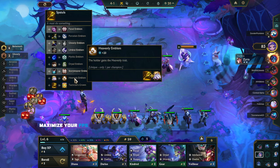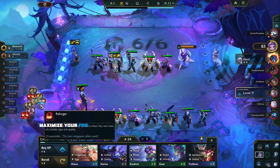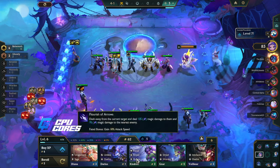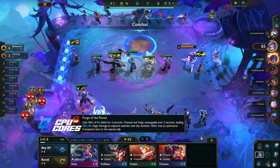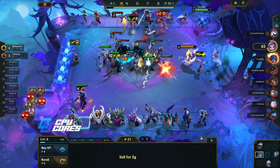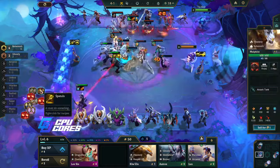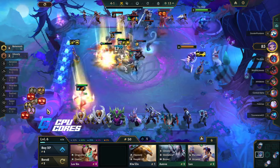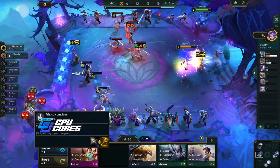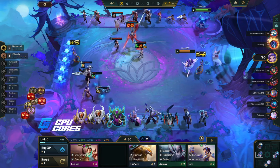We can make a ghostly or a heavenly emblem. We do have this — the heavenly emblem would be good, ghostly is also pretty good. For the ghostly we could give Thief's Gloves to somebody, or Jeweled Gauntlet. We've got some options, I'm gonna roll a little bit here. We got the Orn — we can replace something now. I feel like that's fine. We got another Malphite — I think I'm keeping the Malphite because of the heavenly bonus. If I do make a heavenly crown then I think that's worth it.